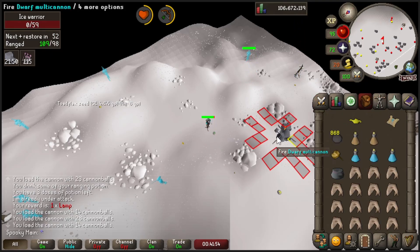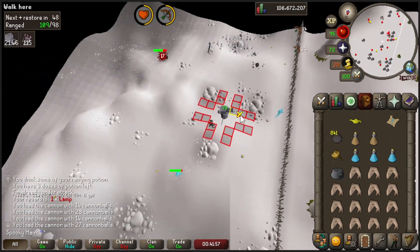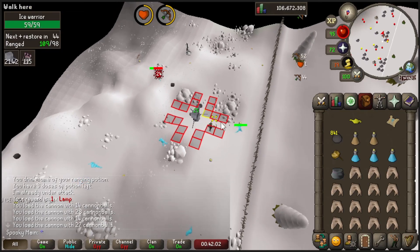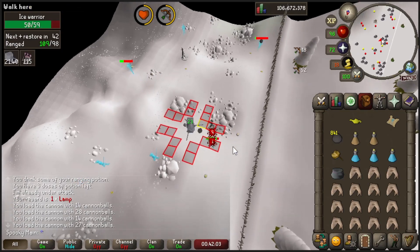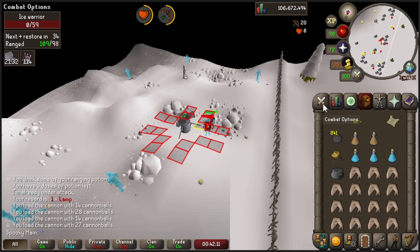When it comes to getting out, when you're done with your task you can simply run east a bit and use the obelisk. However, if you don't want to do that you could run south — though it is worth mentioning that running south is a bit of a PK hotspot, especially if you're playing at a more popular time. So do be careful when running south by the chaos altar.